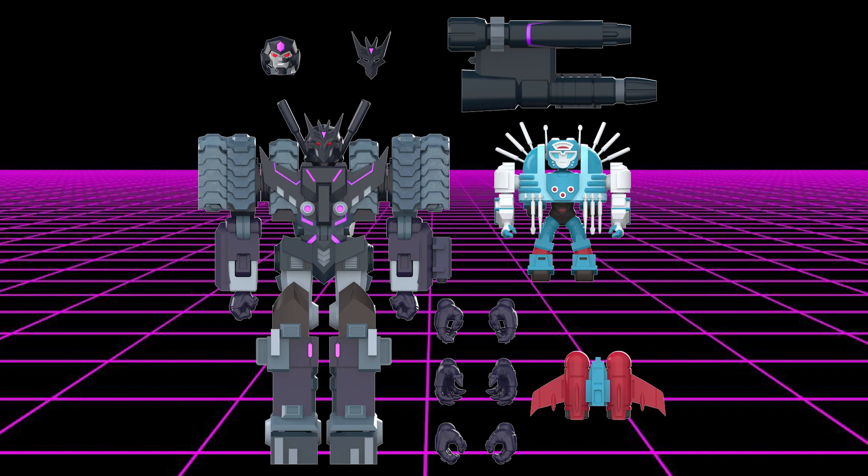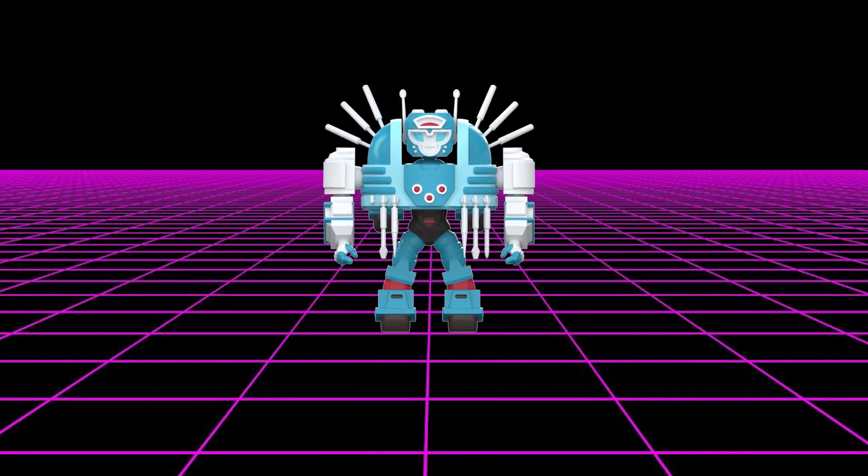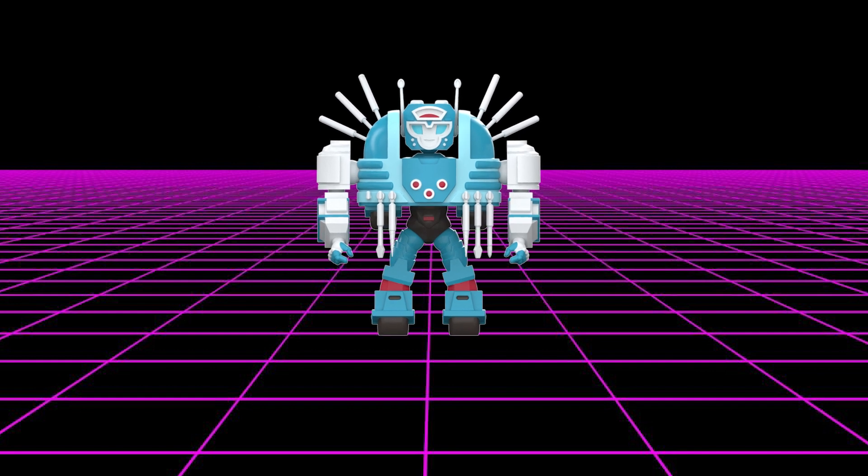Tarn also comes with his mini bot friend Nickel, who is articulated and comes with his own interchangeable jetpack. Tarn also comes with his giant double-barreled ion blaster to make sure that no one gets in his way.